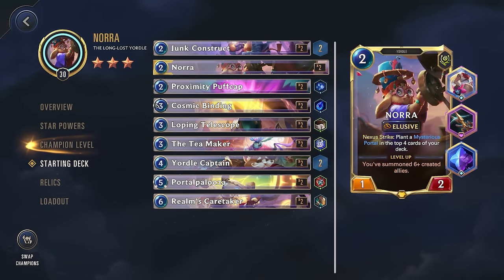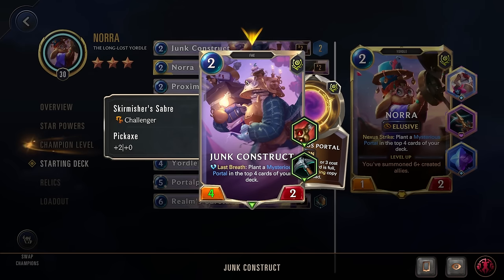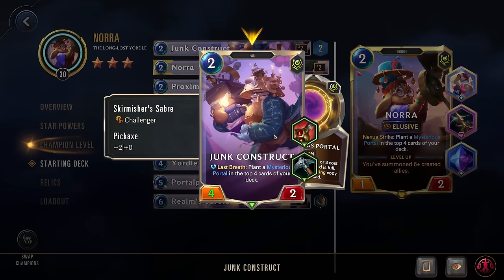Let's look at her starting deck. Up first, Junk Construct — two cost (reduced by the pickaxe), also gets the Skirmisher Saber. Last breath: plant a mysterious portal in the top four cards of your deck. A really solid unit with the Fey subtype. It's a cheap unit with high attack and challenger — a great way to take out enemy targets, and also a great way to make sure this unit actually dies to trigger that last breath effect and plant those portals.